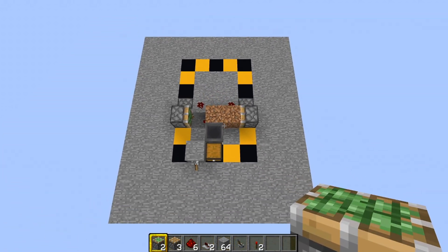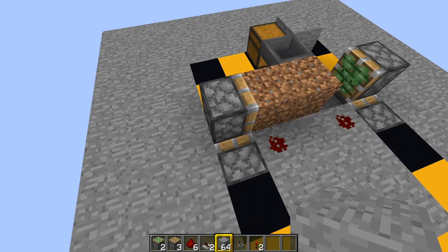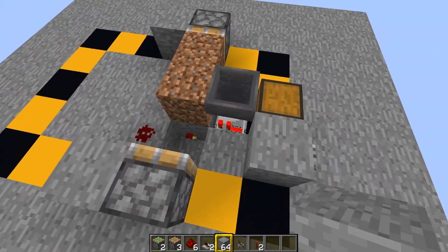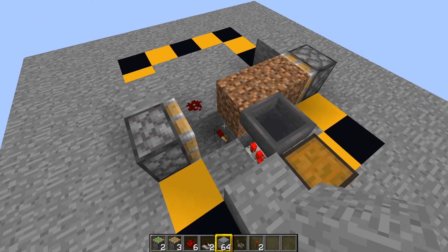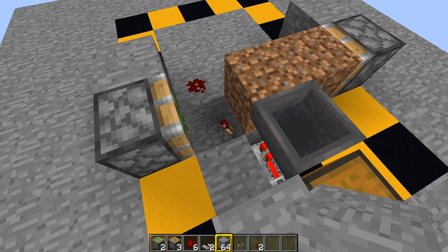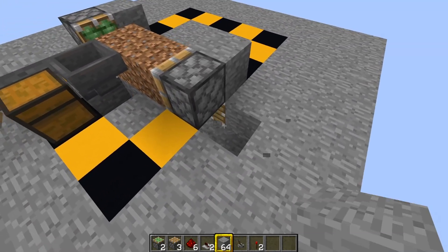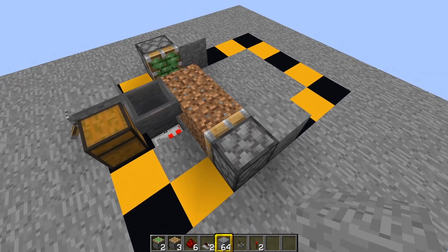Now you should have something that looks like that. Whip out your solid blocks and put a solid block on top of that normal piston next to the sticky piston — just there — and then the same on the other side. When the torch is on, it's actually off at the moment because power is going to it from the lever at the front. When we turn that off, the block becomes unpowered, which powers the torches. When the torches are powered with a block above, they power that redstone dust, which activates the sticky piston and the normal piston underneath really quickly.